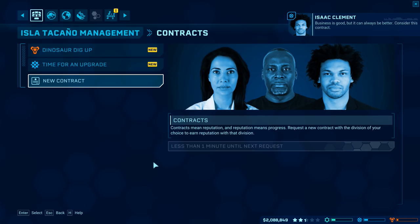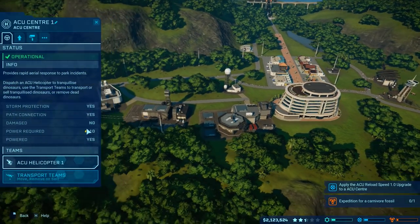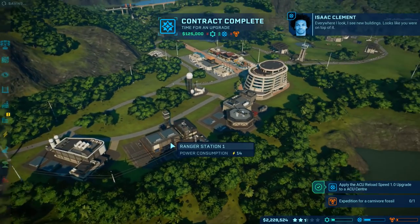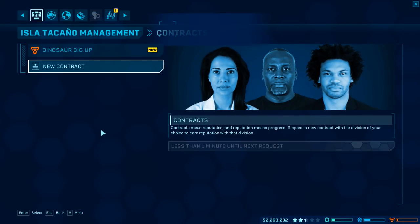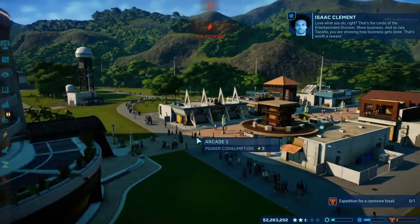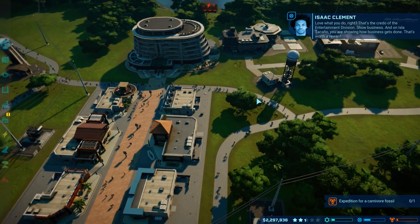ACU reload speed — I'm pretty sure I've already got that. ACU center, we haven't added that — okay, 20 grand and I got maybe 125 for that. New buildings! Oh hold on, we got the arcade! That's the credo of the entertainment division — show business. On Isla Taccano you're showing how business gets done. That's worth the reward!